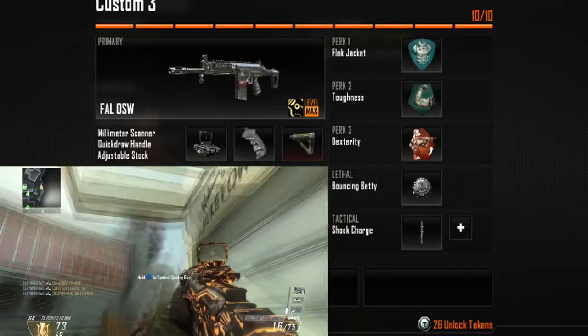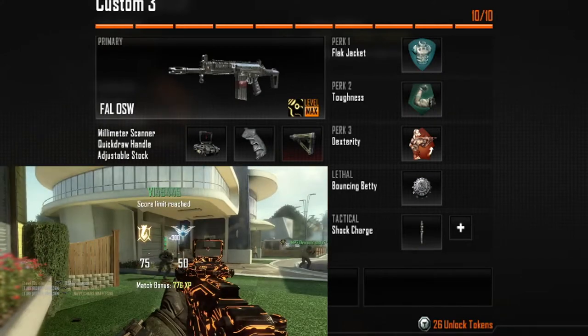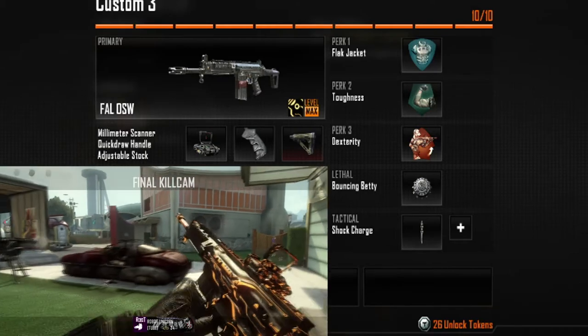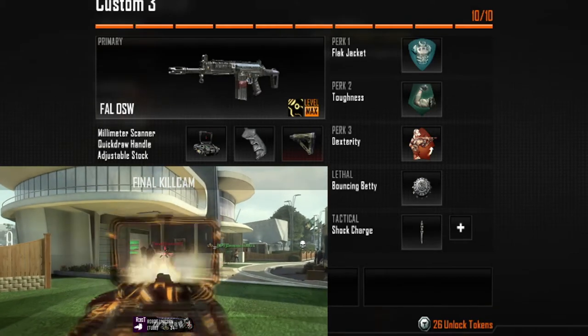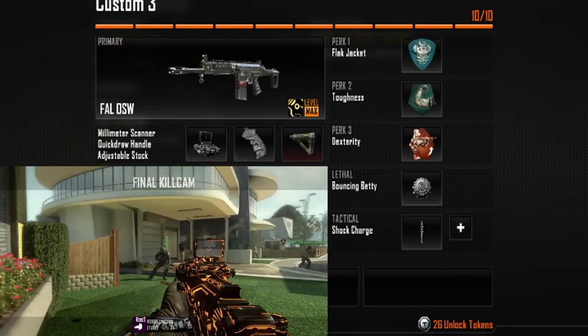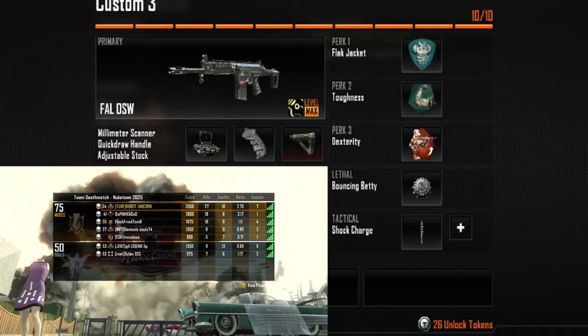The millimeter scanner — I wanted a sight different than the FAL iron sight because I just don't really like it. The millimeter scanner is my best option. The reflex would be next, because the millimeter scanner requires you to use the gun a lot and max out the level. But if you're just starting off, the reflex would be good. The millimeter scanner has a nice reticle and obviously does the scanning portion, which I really like — so you can kill campers with it.